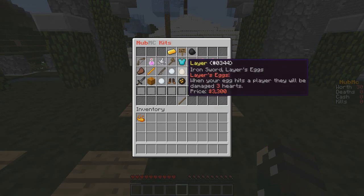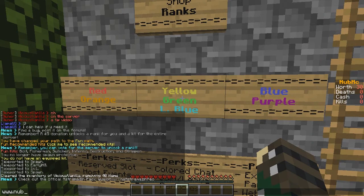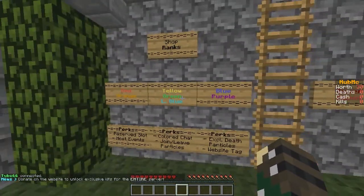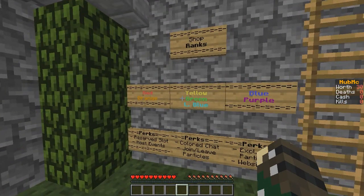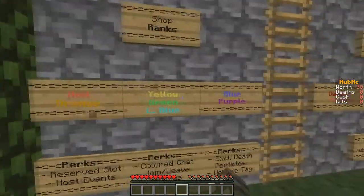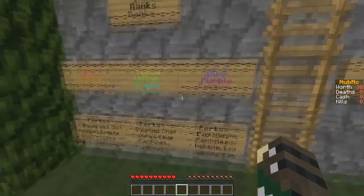Now for the donation system. On our website, nubmc.enjin.com, there's a shop tab where you can go to server upgrades and donate. You can donate as little as $1 — every dollar gets you 100 points on the site. So $1 is 100 points, $2 is 200 points. Once you save up 500 points you can get any color rank.